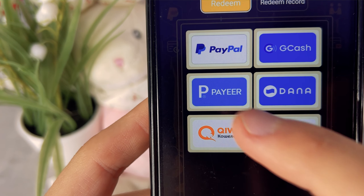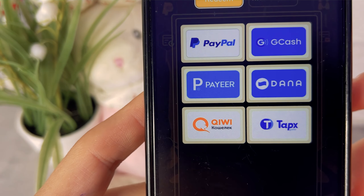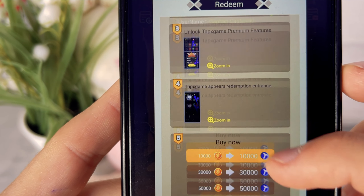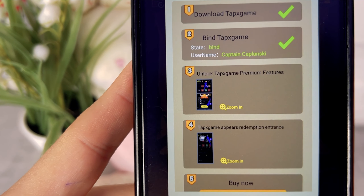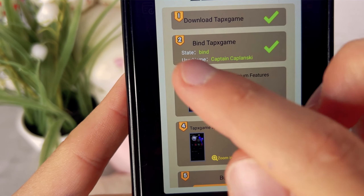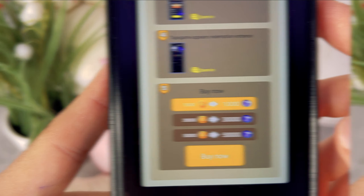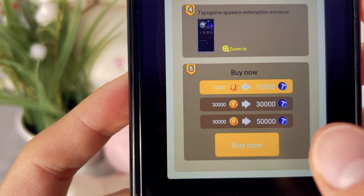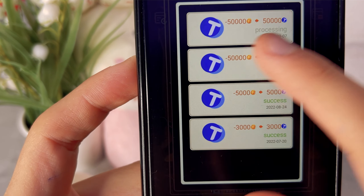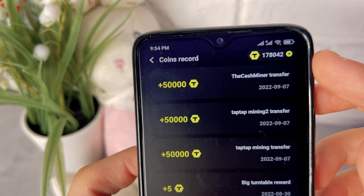You can withdraw money from this app to PayPal, GCash, Dana, and Paeer. I want to withdraw to PayPal, but right now the withdrawal directly from the app to these payment systems is not available. First you must withdraw money to a special wallet called TopX, and then from it you can withdraw to PayPal and other payment systems. This wallet is available in all countries. You download it from Google Play, sign in, and your game account connects to the TopX wallet. You can only withdraw fixed amounts of 10,000, 30,000, or 50,000 coins — I will withdraw 50,000 coins.